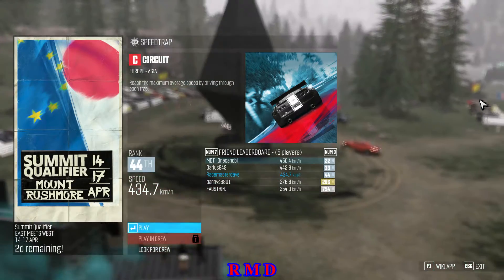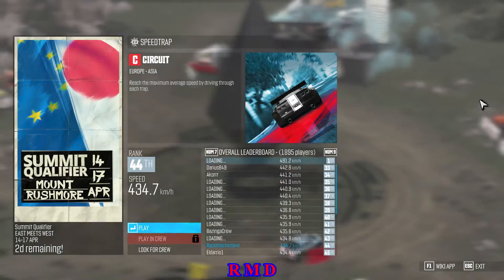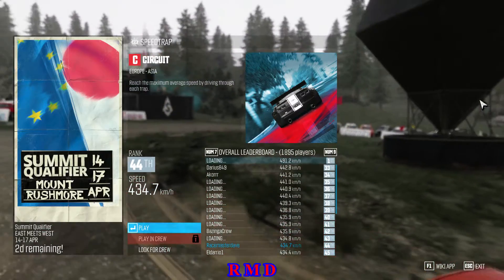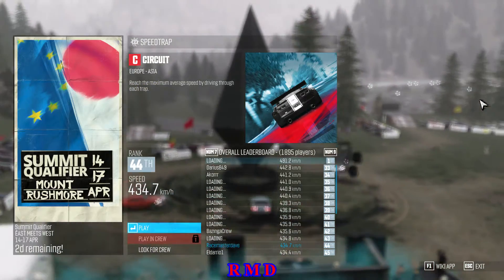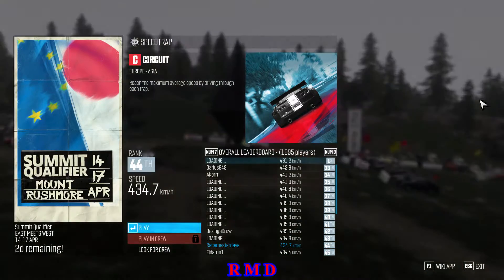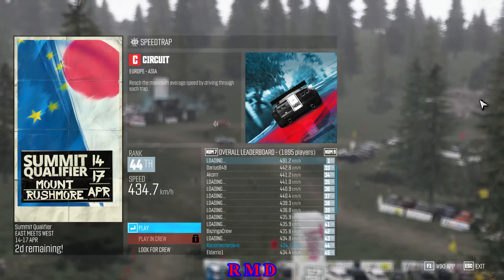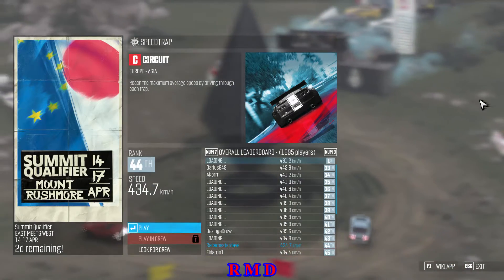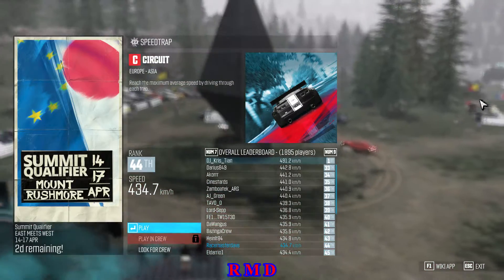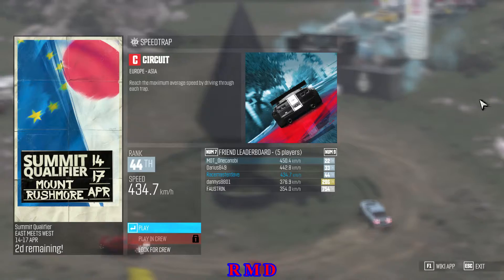We have a speed wrap here where you have to use a circuit spec. As you can see already here, 491.2 km is the top average speed set here. The name is not loading immediately but I can tell you right here and right now that that guy is a cheater.